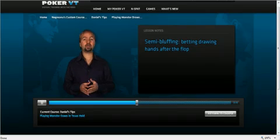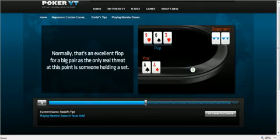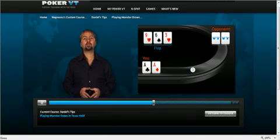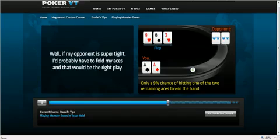People will have a much more difficult time putting you on a hand. For example, let's say that I raise before the flop with pocket aces and the flop comes 9-6-3 with 2 hearts. Normally, that's an excellent flop for a big pair, as the only real threat at this point is someone holding a set. Now, if someone is in fact holding a set, my chance of winning the pot would be slim to none — I'd have only a 9% chance of hitting one of the two remaining aces. So, if a very tight player goes all in against me on a flop like that, I'd probably have to fold my aces, and that would be the right play.